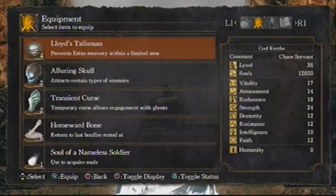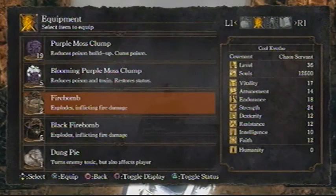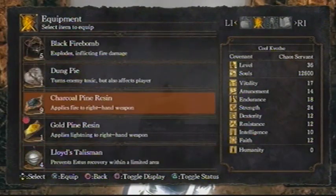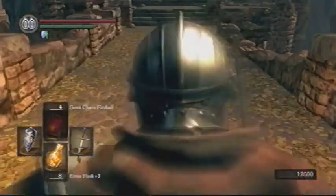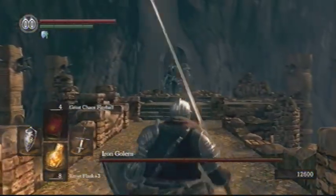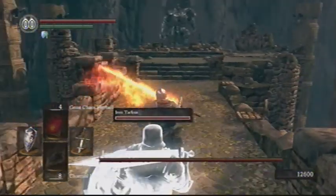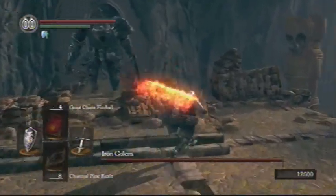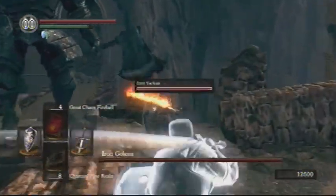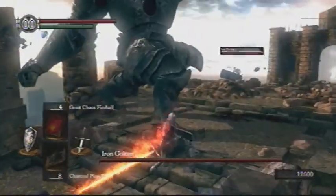I'm going to prep a little bit for the Iron Golem by taking out my charcoal pine resin. The Iron Golem doesn't really do much if you approach him carefully. The same rules apply for this guy as for the other golem we faced at the top of the tower with the fire bombs: just make sure you stay behind the guy and try to attack his feet.